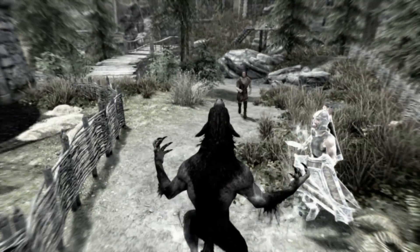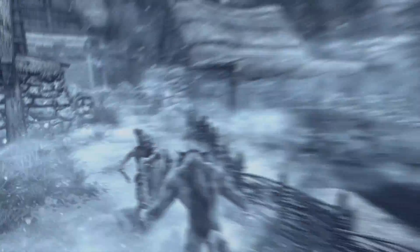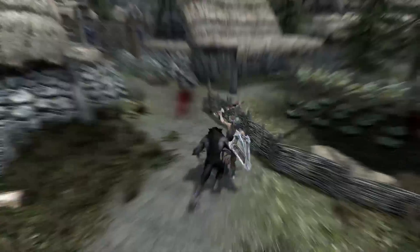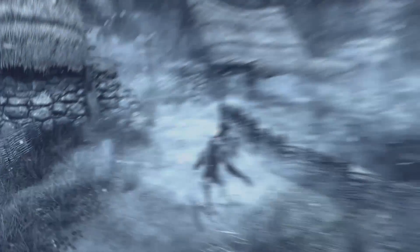Ice werewolf turns you into a very cold dog for 180 seconds, doing 18 damage to health and stamina per second. Epic ice werewolf adds a deadly blizzard, turning you into a walking snowstorm dealing 150 damage to health and stamina per second. Finally, the restoration werewolf increases your health by 900,000 points, essentially making you immortal. All of these make for fun new ways to play as a werewolf.